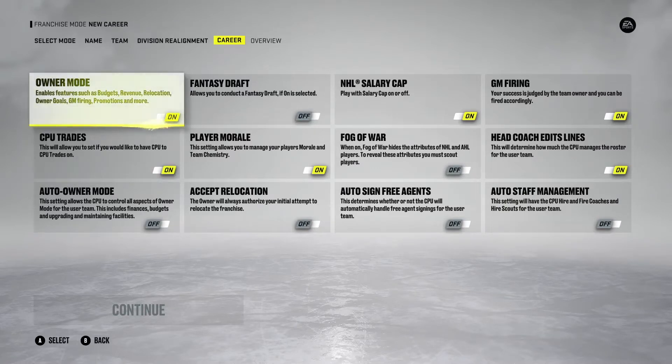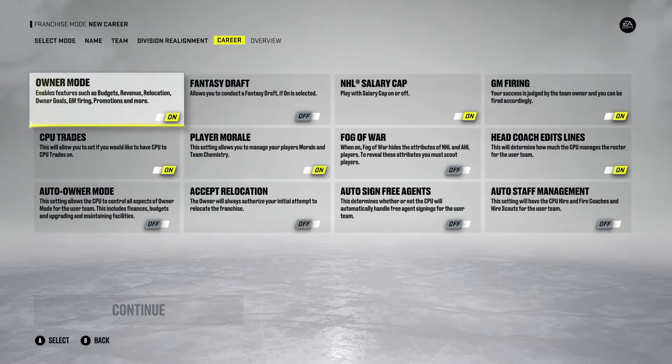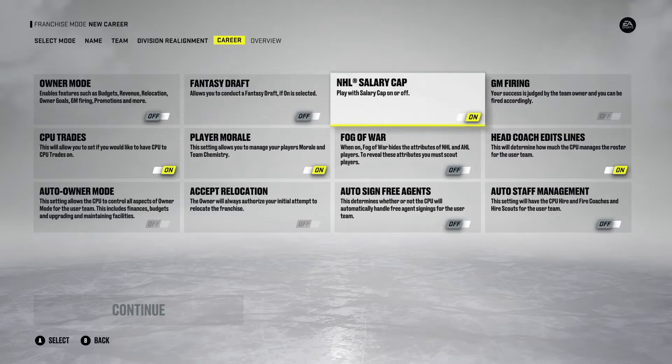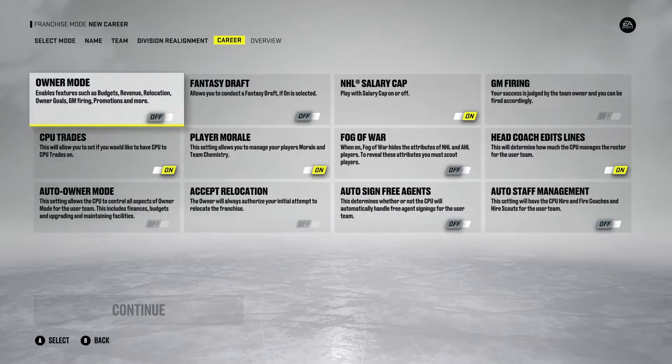Owner mode allows you to properly manage budgets, revenue, relocation, and all that stuff for the team. Honestly, it's tedious. The only time I'll actually use owner mode is if I'm going to try to do a relocation franchise or a journeyman style franchise where I'm managing multiple teams in the save. GM firing, auto owner mode, and accept relocation all go hand in hand with owner mode — if you turn that off, those options fade out.